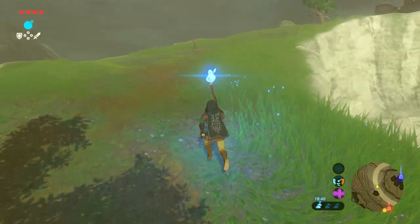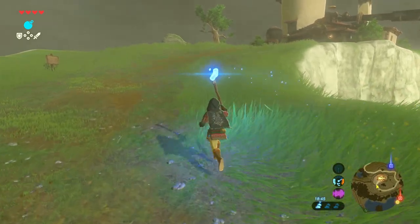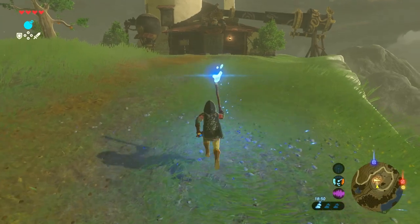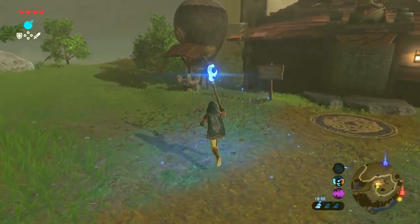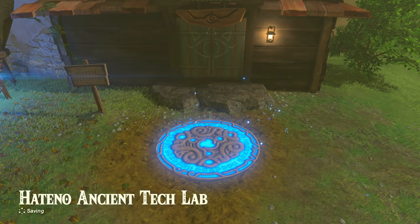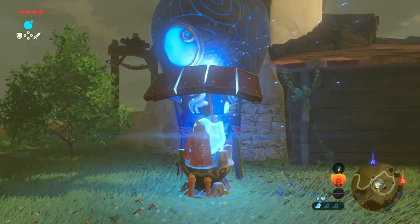There is a torch inside the lab that you can pick up and use for the blue flame. Follow the quest marker on your map, use the torch to light it with the blue flame, and then run up the hill as fast as you can to get to Hateno lab. Ignite the flame outside the lab, and it's going to become a fast travel point, much like Shrines — really useful for travelling back and forth to Hateno Village.